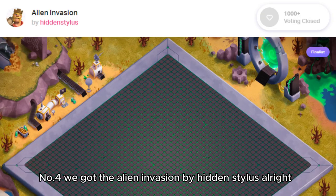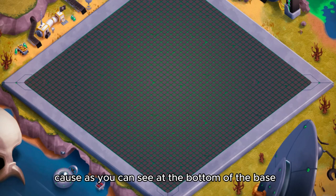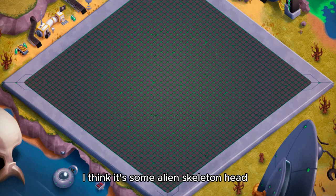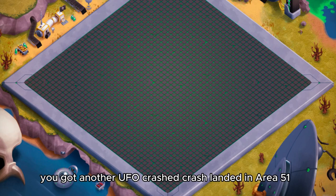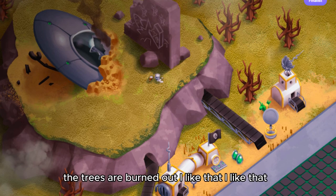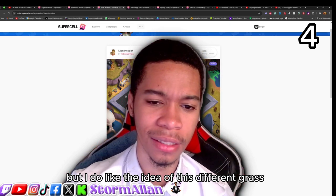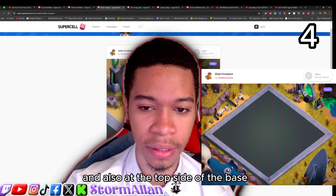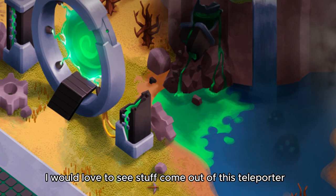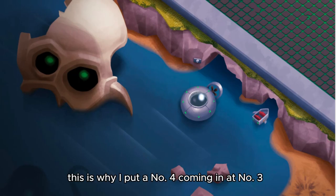Number four is 'Alien Invasion' by Hidden Stylus. This one pays a little homage to Rick and Morty because at the bottom of the base you have a spaceship lookalike from the show. You've got a skeleton alien head, a little boat, and a UFO crash-landed in Area 51. The trees are burned out, which I like. The grass is unique — a futuristic alien metal grass. At the top of the base there's a teleporter, similar to the Egyptian scenery. I put it at number four.